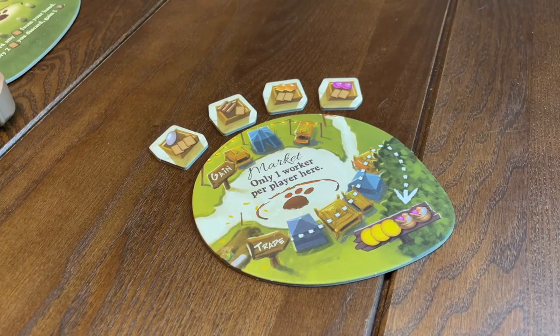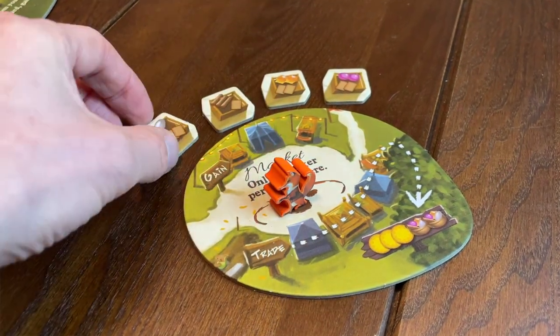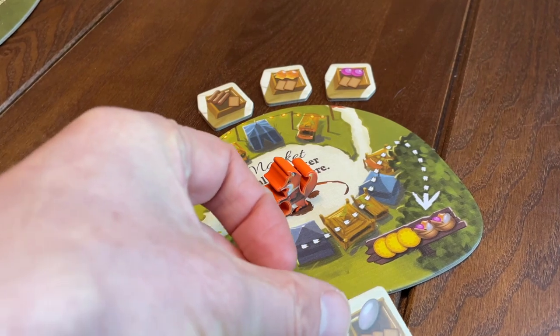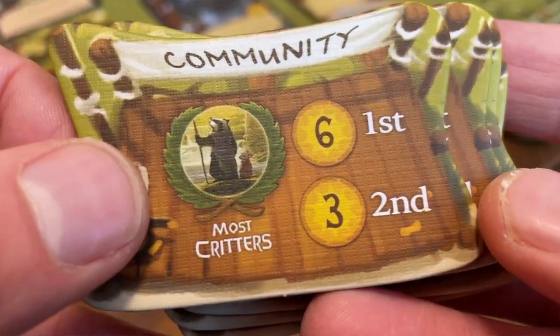Belfair and Spirecrest followed. Belfair was a modular expansion introducing multiple new ways to enhance the game — you could pick and choose whether you wanted to use the new market board, the Garland Awards, or the special player powers.